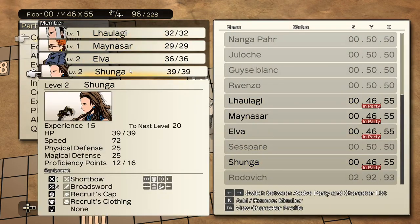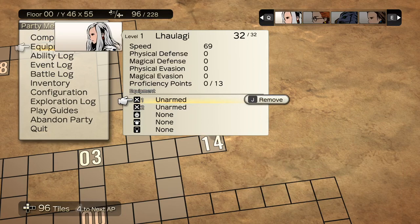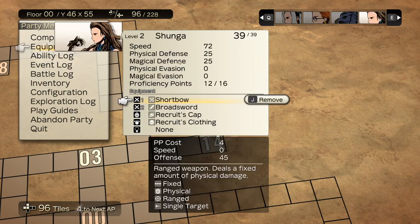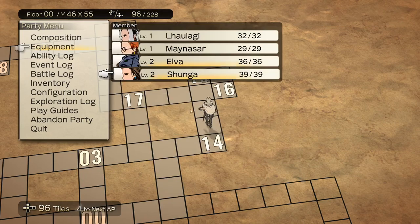In my other save, Shunga was, throughout most of it, the one who had the best proficiency points — not the greatest hit points, not the greatest speed, but her proficiency points were better than everyone else's through most of it. The gear they start with doesn't indicate anything particularly important.